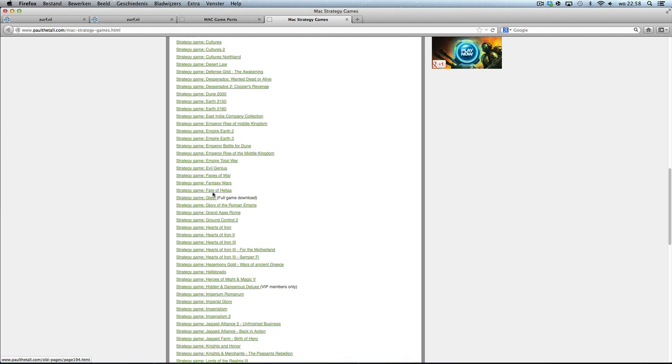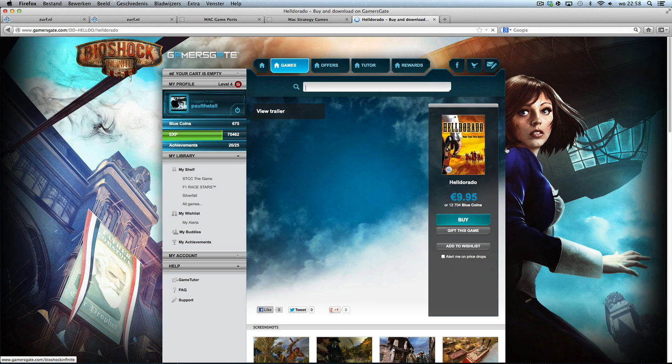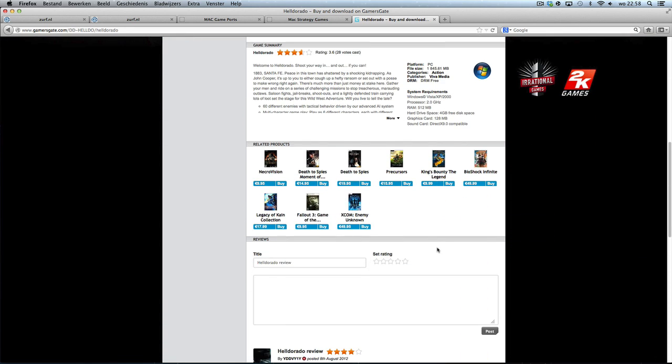Then you click on it — for now it will be here in this video, but it will be just Desperado 3. If you don't own the game, you can get it from GamesGate. It's not on GOG.com yet; it's only $9.99. It's even free too, so that's great.